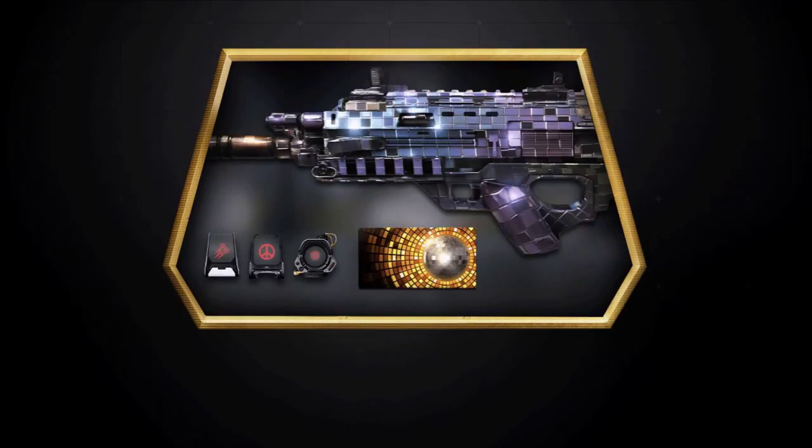Next up we have the Disco personalization pack, and this is basically like a purple-blue disco ball, multi-color camo. I really like the calling card — I thought it was pretty cool with the bright yellow background and the disco ball. And then of course we have the 3 reticles for this pack, which are alright.